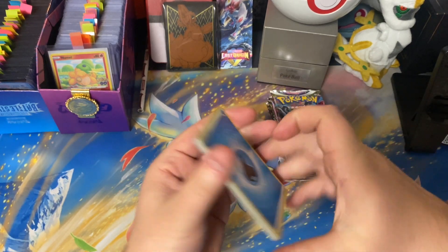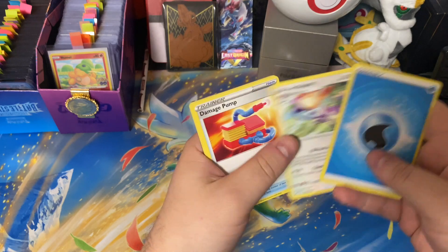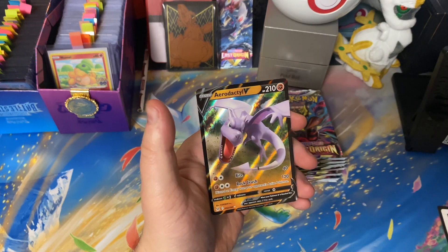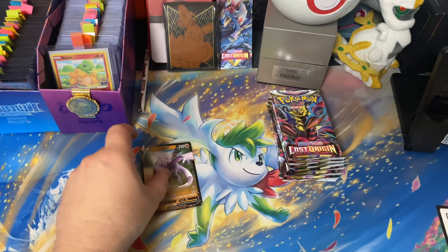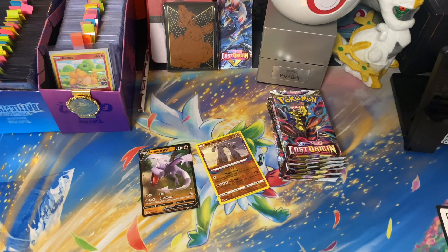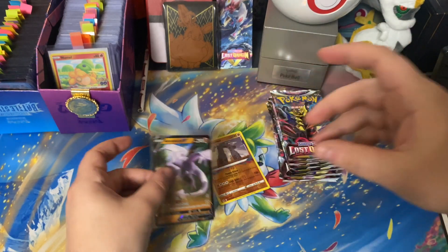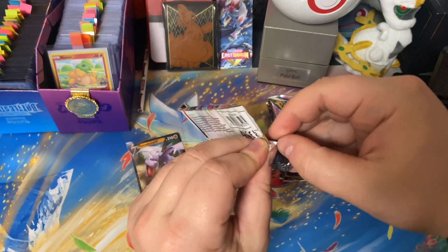In this box opening, hopefully we get lucky. We got that water energy, Cascoon, Ambipom, Damage Pump, Binacle, Goomy, Bronzor, Jynx, Inkay, a Stonjourner going into an Aerodactyl V. This is not the Aerodactyl V we want to see, but nonetheless a beautiful card and we will add it to our collection. First pack in and we're getting hits — love to see it!